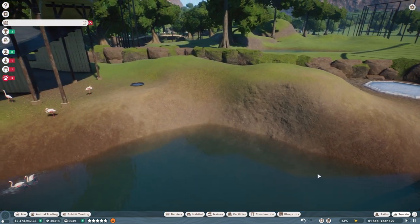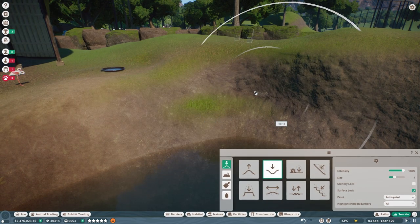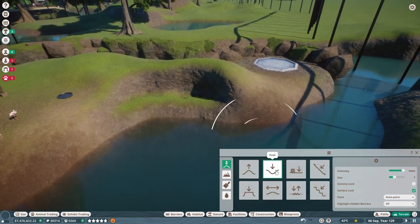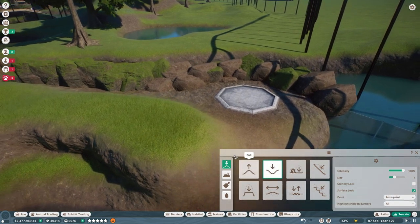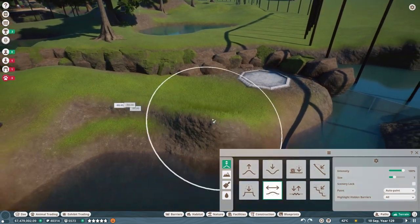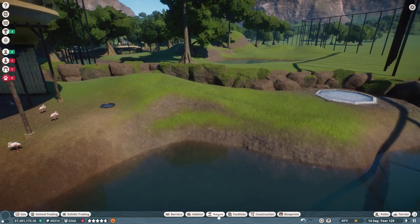I also want to do a natural waterfall here, which is going to stretch my waterfall-making skills because they are not very good. Let's push this back a bit so we have like two levels of waterfall — maybe I'll do quite a big one like this. Then I'll just flatten this out. I'm not sure that's great for them getting to the area behind. We'll have to make sure they don't mind all that grass — I'm pretty sure they will. Alright, let's get this waterfall built.